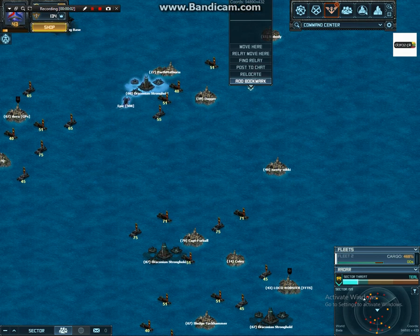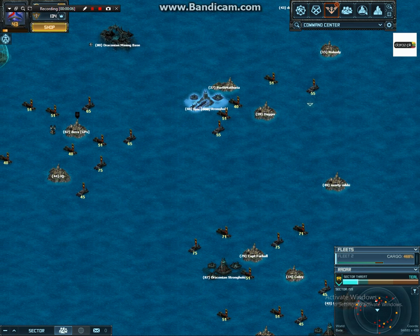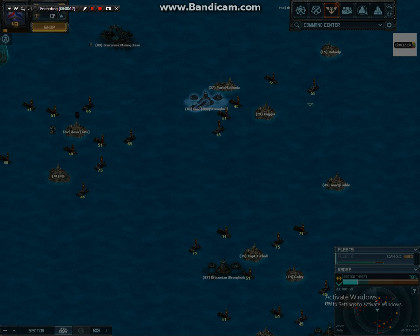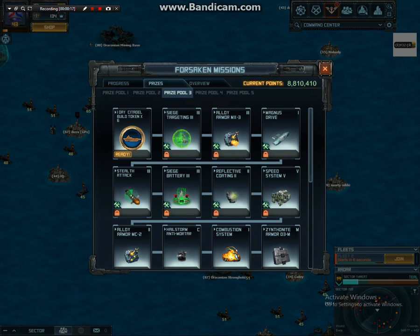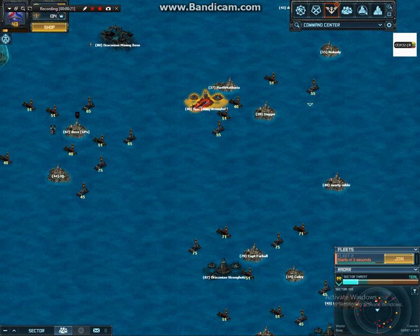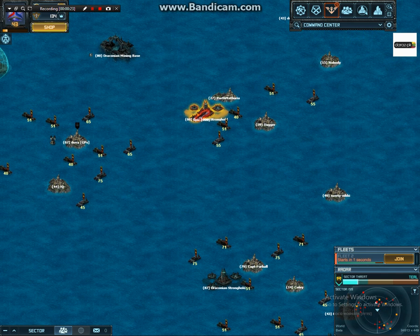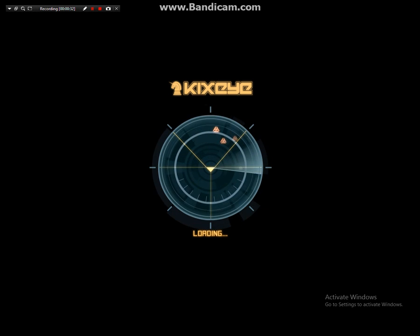Hello guys, welcome back, this is Clasher65. Today I'm gonna show you how to do the weekly with the Punisher and Citadel at low level. The token we got from Kickseye really helped — I've done tier 3 twice just last time, so it really helped me. I just instant-built it; I'm gonna auto it. I did it at 60, it's not gonna do much damage, but I'll show you what's happening.